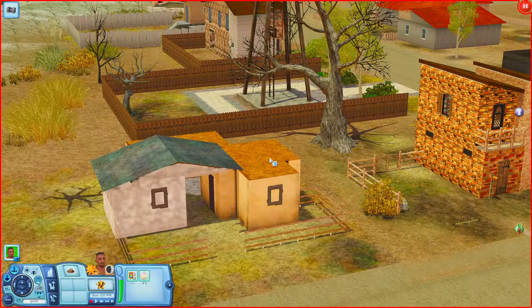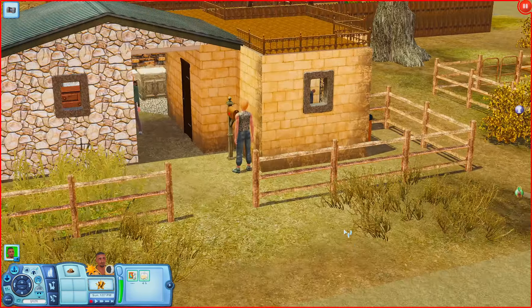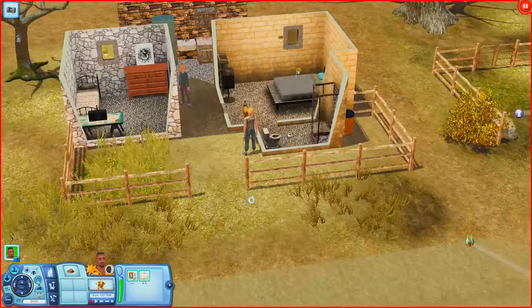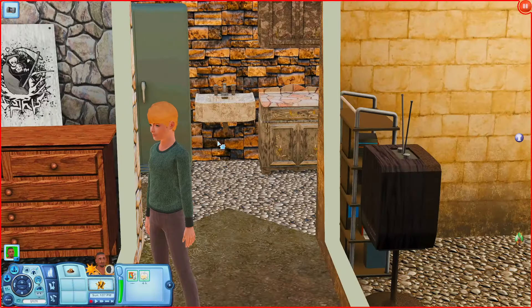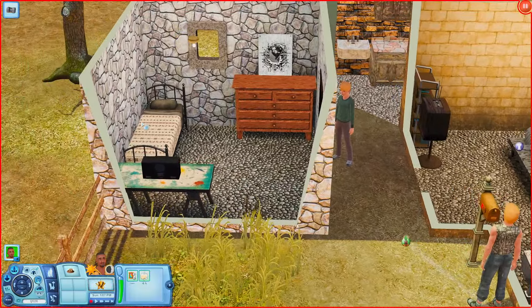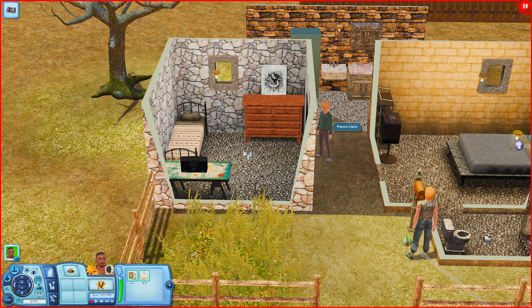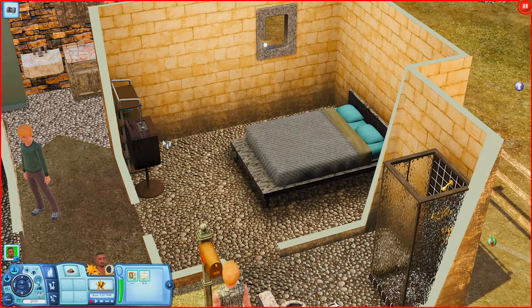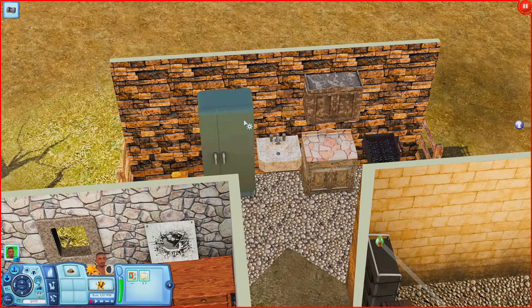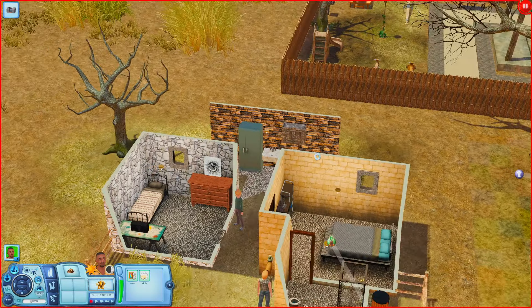Let's go across the street and check out this one. This one actually has a sim that lives here — Alon Liano. And there's another sim too, Franco Liano — I guess they're related, maybe his son. There's a bedroom with a stereo and dresser, another room with a double bed, TV, bookshelf, and an ensuite bathroom. Over here we have a little kitchen section with a fridge and a grill — no stove but you can still cook.